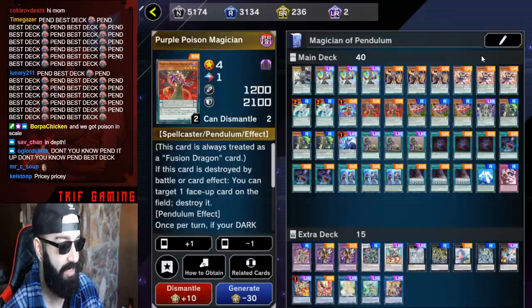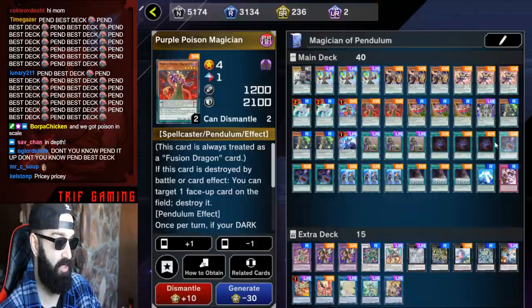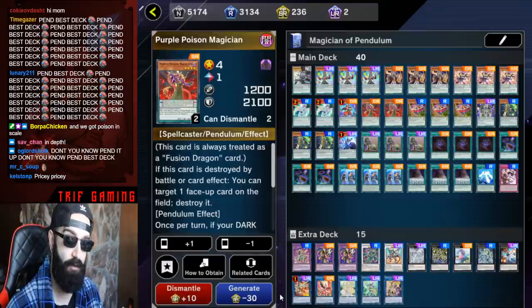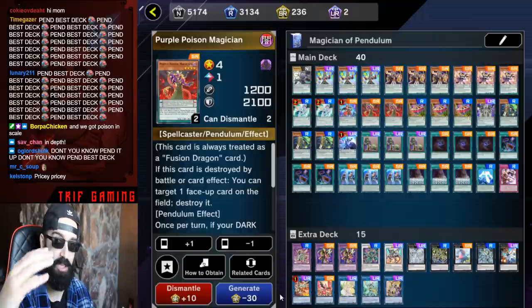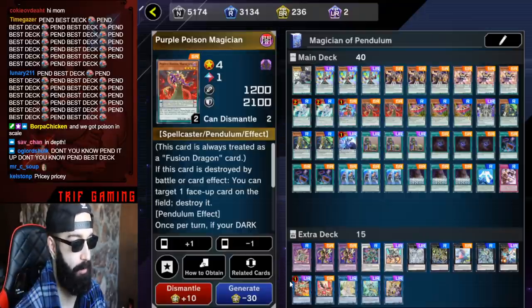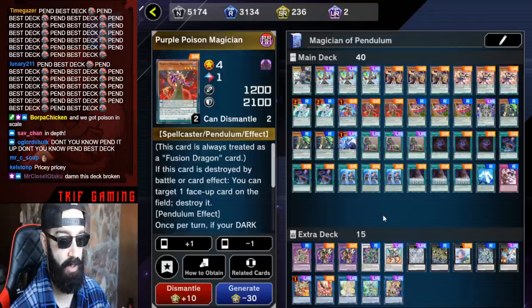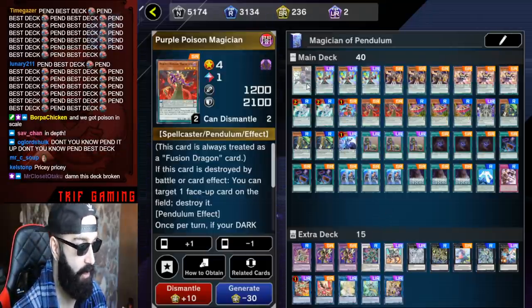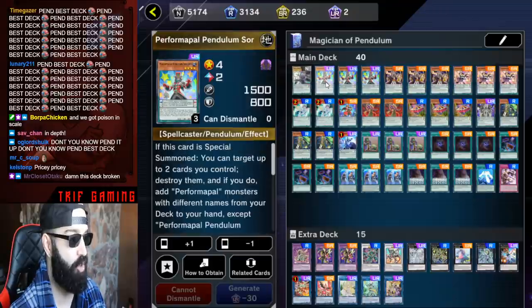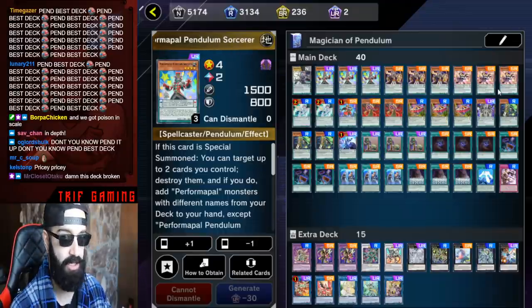This is a pricey deck — pretty expensive with all the staple draw cards and the extra deck. I showcased a budget version where you could spend zero dollars; I spent forty dollars to build mine. If you don't care about money, this is the video for you. First things first: Dragon Pit, triple Pensork. Pensork is amazing because Joker is a huge part of this whole deck.